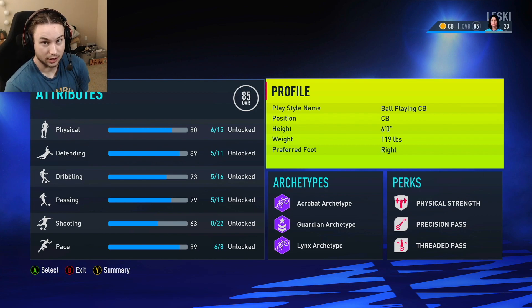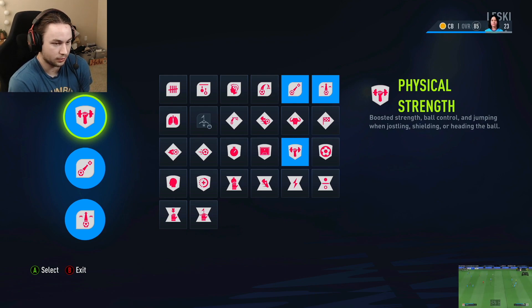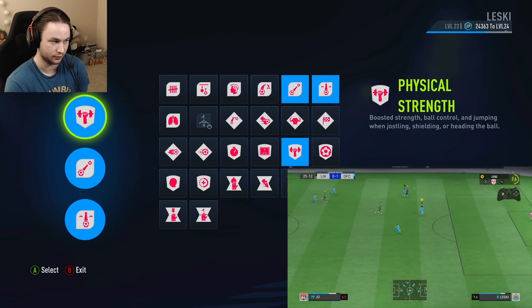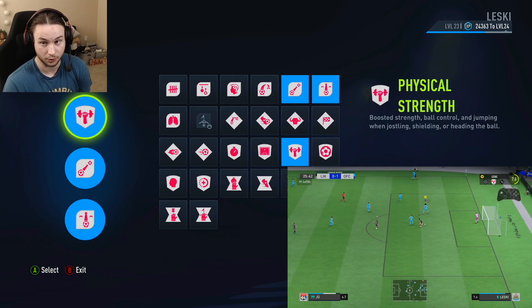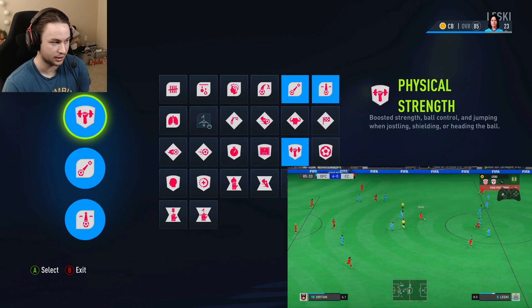Now let's look at the perks for this build. For the first perk we have Physical Strength. I did just mention we're not really focusing on increasing physical ability on this build, but since strength is already kind of low, having this perk makes it extremely important. This is probably one of the most well-rounded and best perks in the game. I like to use it on a ton of my builds, and especially for a defender build — even though we're not focusing on getting strength crazy high, it's like high seventies.